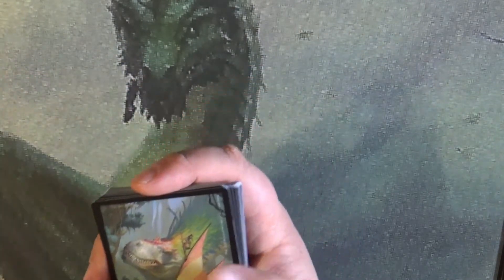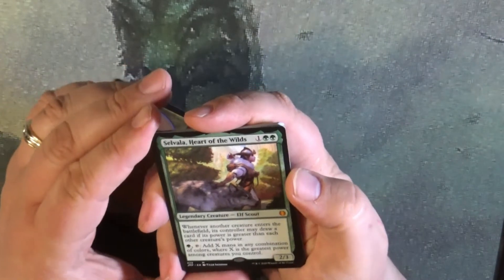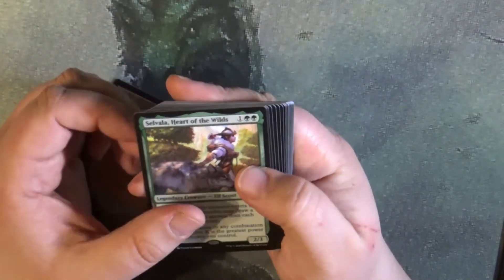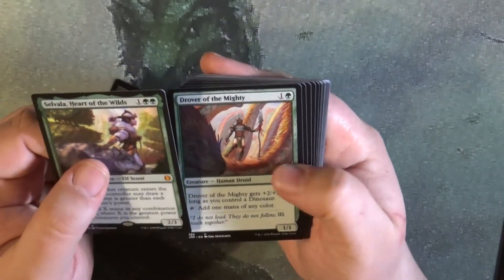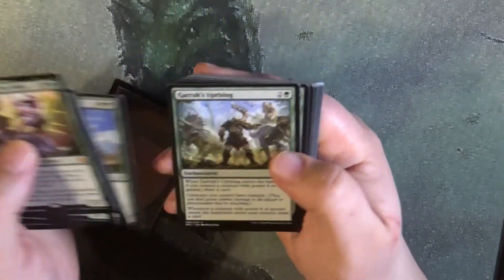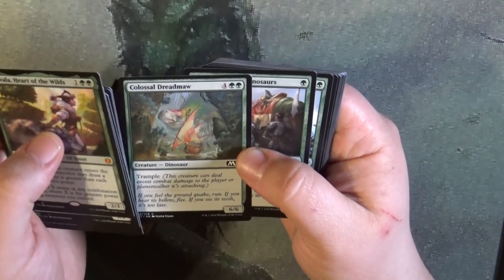We found a mythic! Okay, what do we end up with? We've got Selvala, Heart of the Wilds — sweet! Savage Stomp, that Colossus, and Dreadmaw.